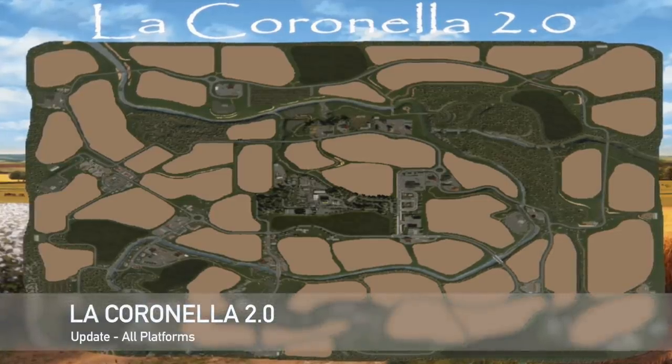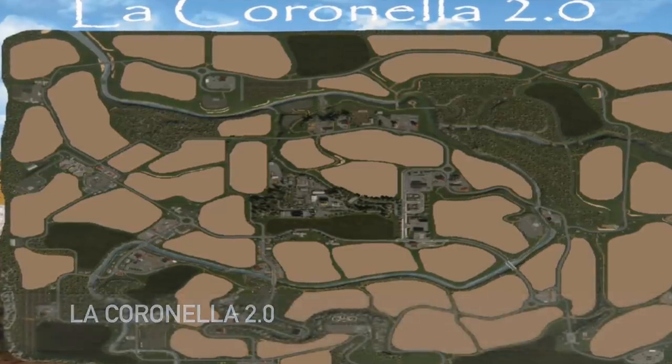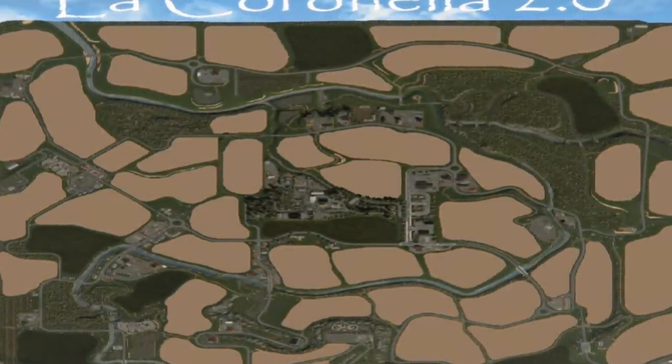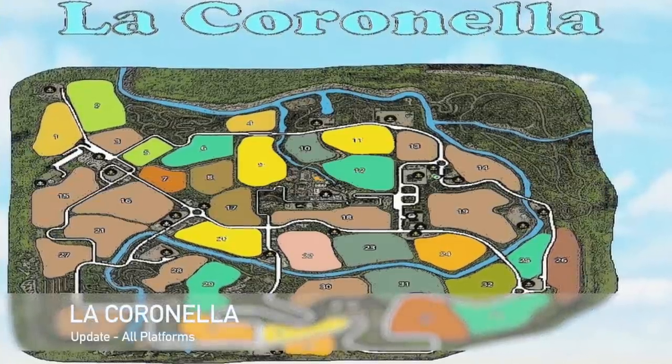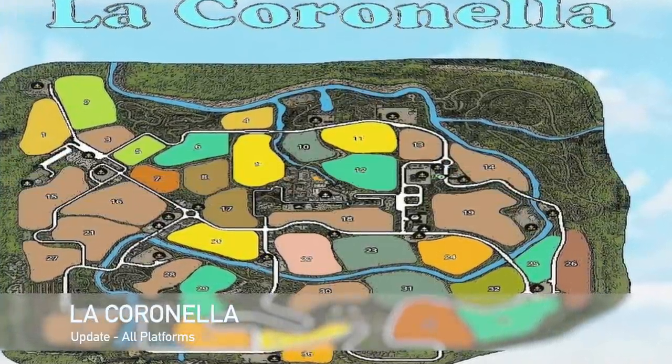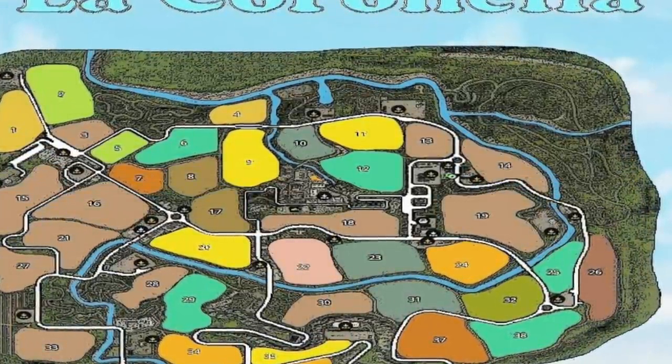We've got an update to La Cornella 2.0, changelog 1.1 — the prices of the products produced by the factory pack have been adjusted. And also an update to the original La Cornella, changelog 1.1 — same adjustment: prices of products produced by the factory pack have been updated.